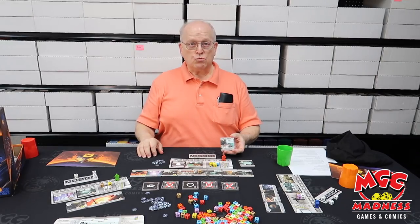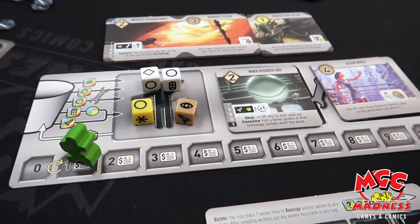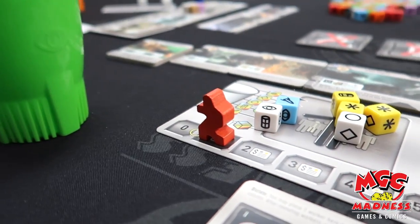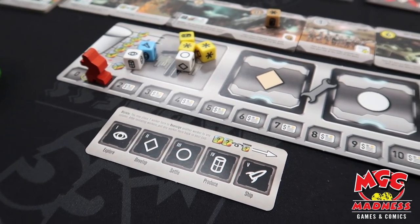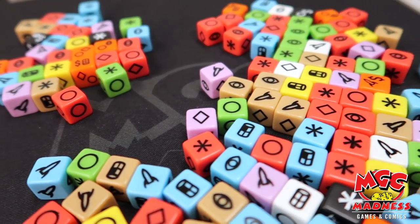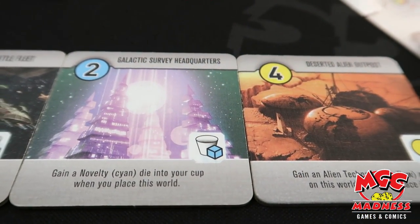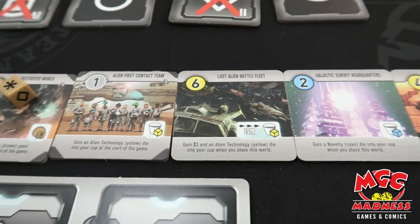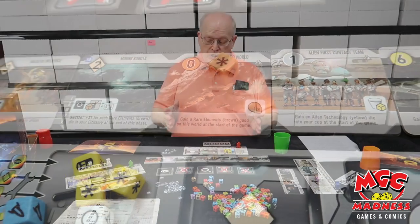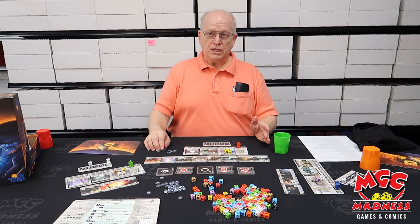Roll for the Galaxy is one of my favorite games. It's a follow-on to Tom Lehman's earlier game, Race for the Galaxy. It has two expansions, Ambition and Rivalry. The new printing of Roll for the Galaxy should be out shortly. There's also a board game version called New Frontiers, and there's a filler game called Jump Drive, which is a cut-down version of this that takes only 20 minutes. This is probably one of the most-played games in my history — probably the second or third most-played game I have.